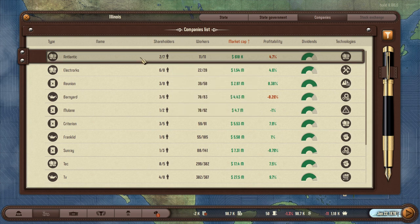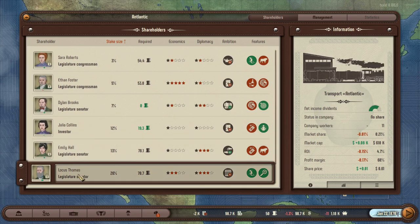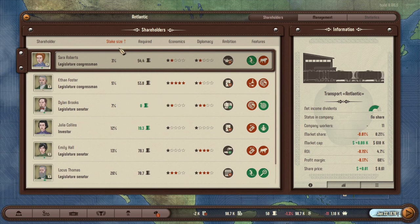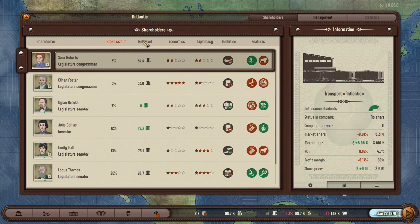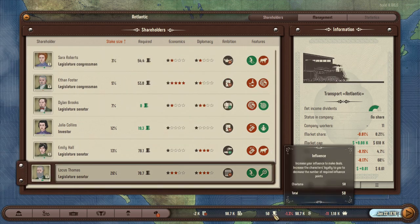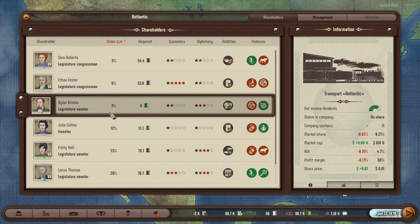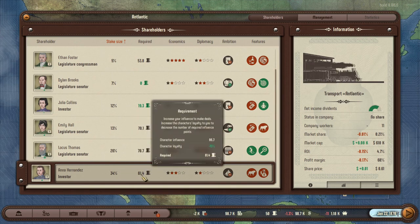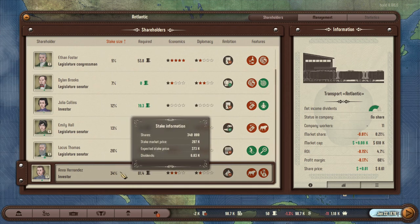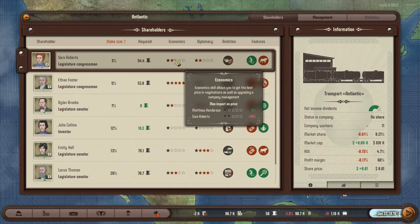If you click on the company you get a list of shareholders — what their jobs and occupations are, investors or legislative people, the total stake size they have, the value of that stake, and the required influence you need. I have 50 influence right now, and the required here is 53.8, so I can't talk to that person. I can only talk to two people here, and they only have a total of 17% of the shares. The biggest shareholder requires 81 influence but holds 34%, so that's tough to get to. Economic skills allow you to get the best price and upgrade company management; diplomacy skills increase the chance to make a deal and gain more influence by holding various political and company posts.